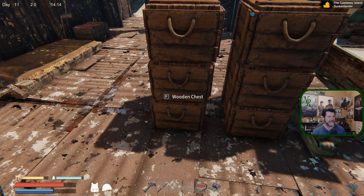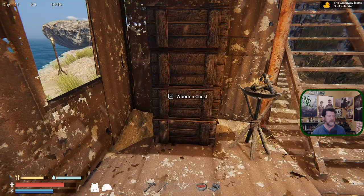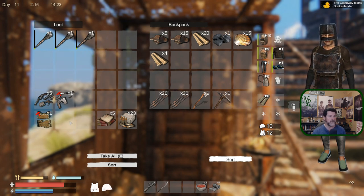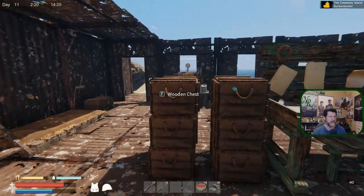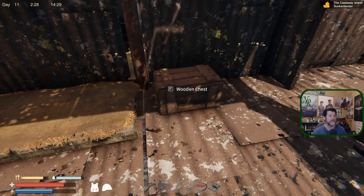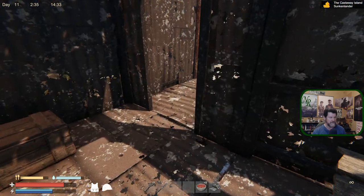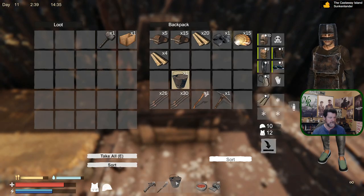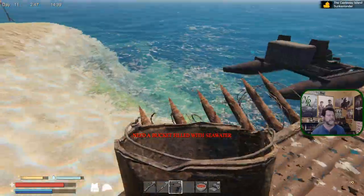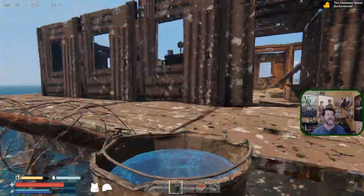We've got cloth and some miscellaneous, and more — I'll call it higher-end miscellaneous — over here: things we're either going to keep or sell, plus tools and weapons. Let's fill up a bit of water. I need to fill the bucket — hit F there we go. It kind of waves in and out with the waves.